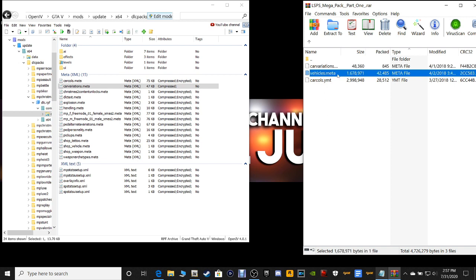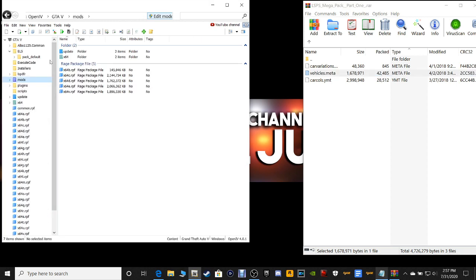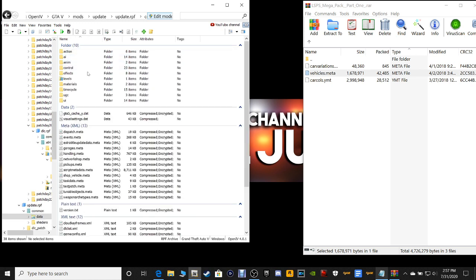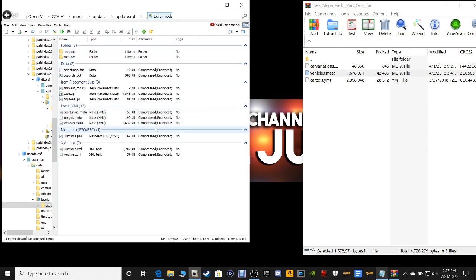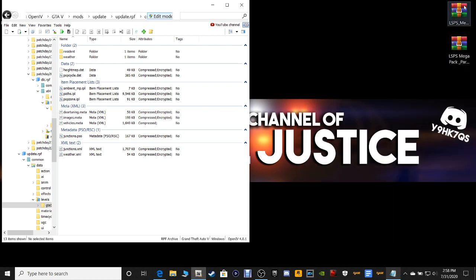Next up, last but not least, is going to be Vehicles.meta. We're going to go to Mods, Update, Update.RPF, Common, Data, Levels, and GTA5. Here's your Vehicles.meta right here. You're going to grab this Vehicles.meta file, drag it, and drop it into your OpenIV just like that. Now that we are done with that, let's go ahead and close out of this. We are done with that first file.